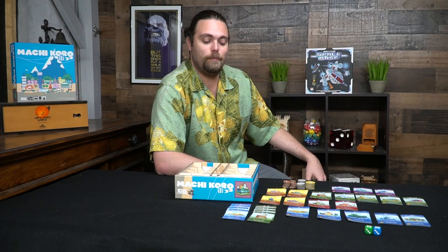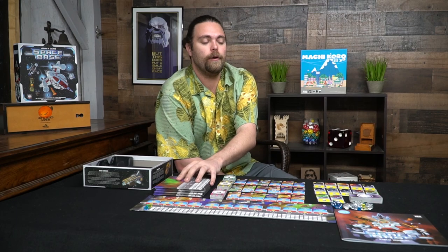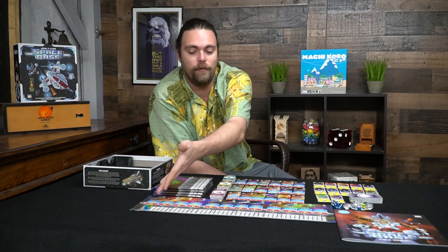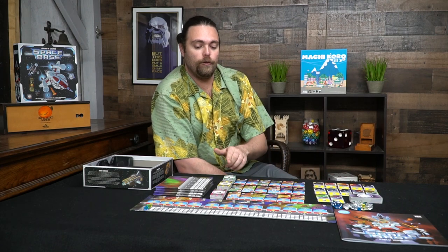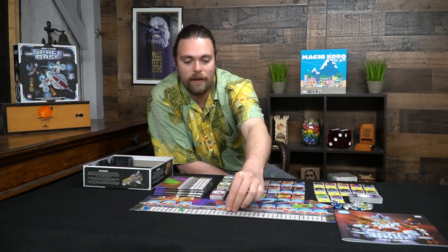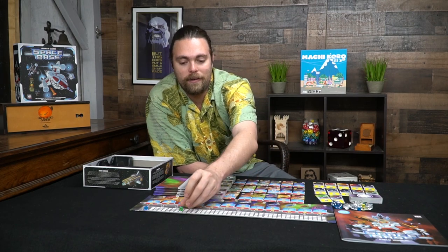Now let's take a look at Spacebase by AEG. I set it up for one player to give you an idea of what's in the game; there are additional player boards for up to five players. There's a currency tracker and a track from one to twelve indicating what you get when you roll. Everything on your player board on your turn, and everything above your player board flipped upside down is what you get on other players' turns when they roll that number. There are one, two, and three tiered ships you can pick up if you have the currency.